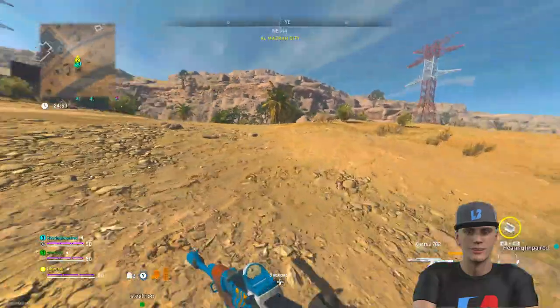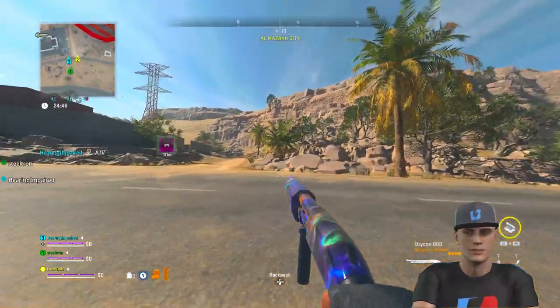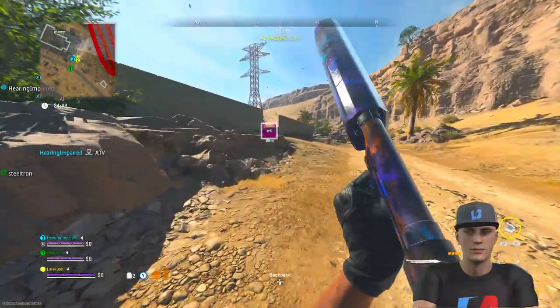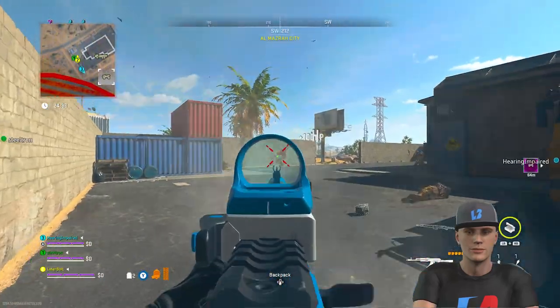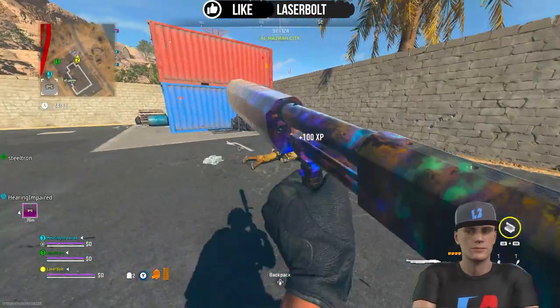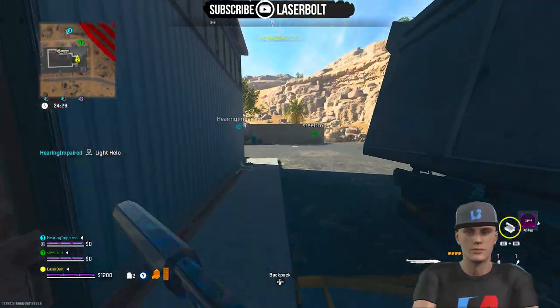Today we're going to be showing you how to complete the Route Forward mission in DMZ. This is going to be the last mission in Tier 5 White Lotus faction. Once you are able to complete it, you will be rewarded with a blueprint called the Chisel, which is for a marksman rifle.